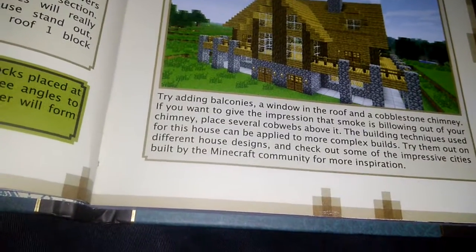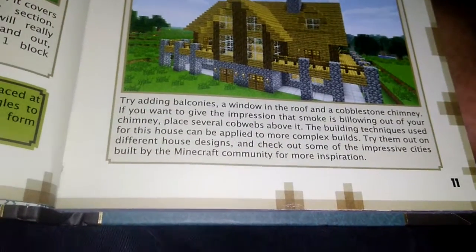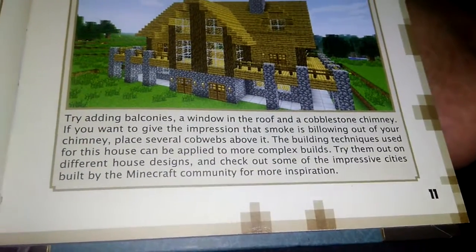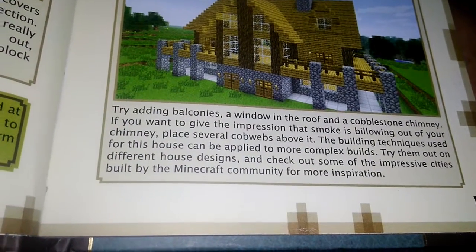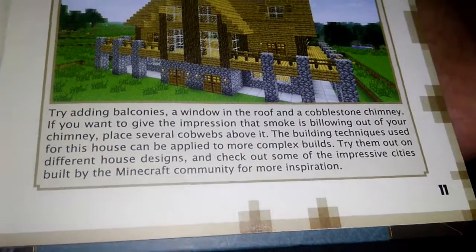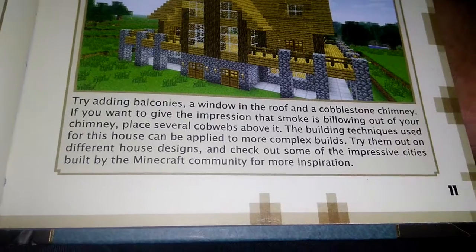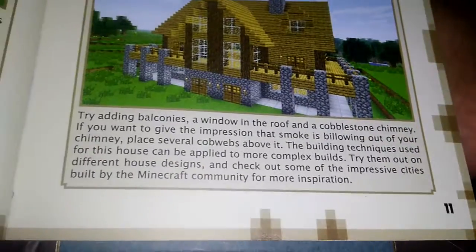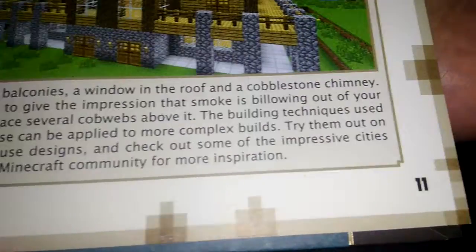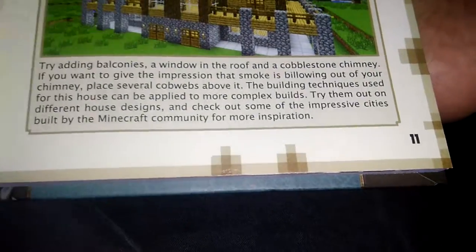Try adding balconies, a window in the roof, or a cobblestone chimney. If you want to give the impression that smoke is blowing out of your chimney, place several cobwebs above the building. The building techniques used for this house can be applied to more complex builds. Try them out on different house designs and check out some of the impressive cities built by the Minecraft community for more inspiration.